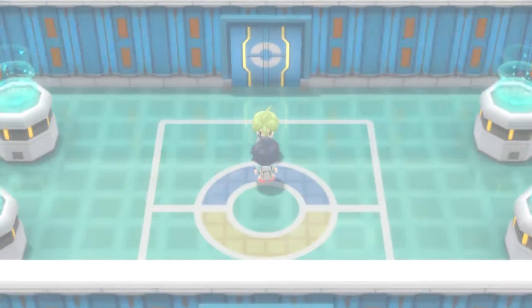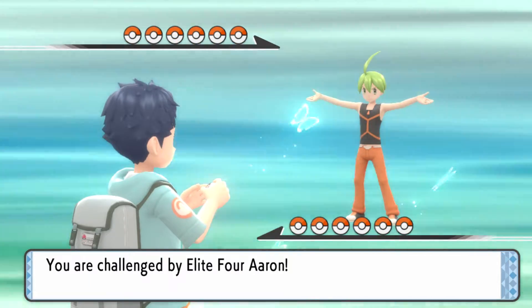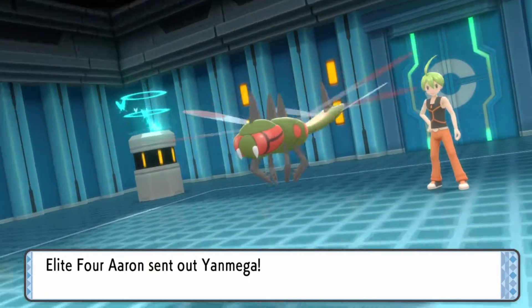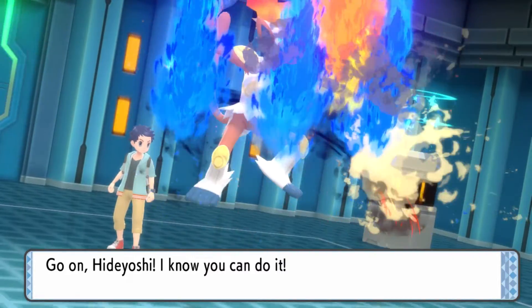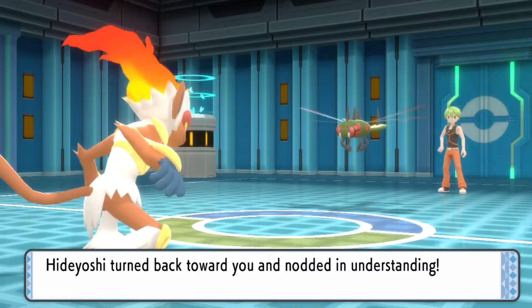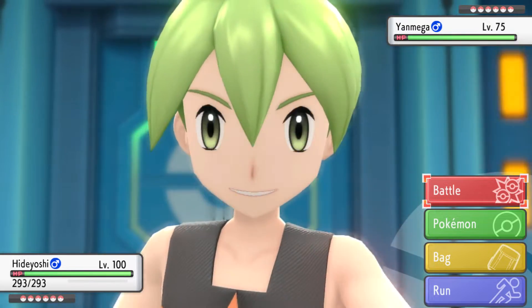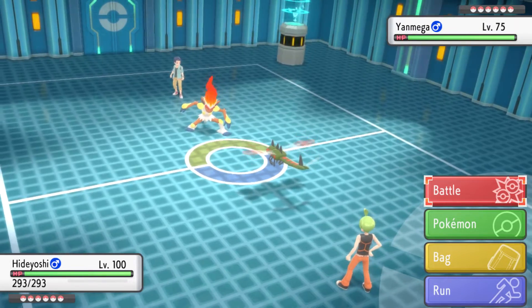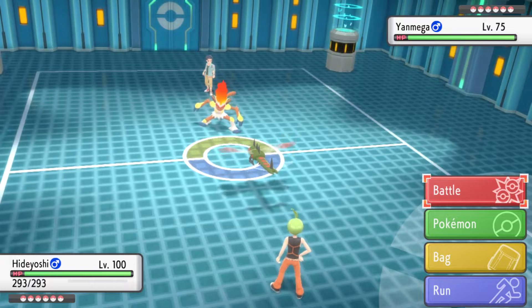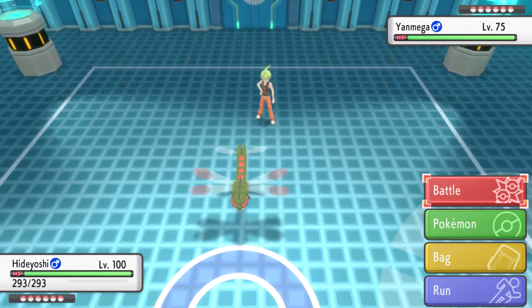Here we go, our second rematch with Aron where he is now at his strongest. Aron will send out Yanmega, level 75 — Bug/Flying type. With the moves Bug Buzz, Air Slash, Detect, and Ancient Power. The Detect can get really annoying because he loves using that.